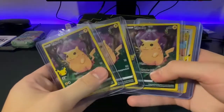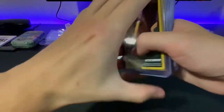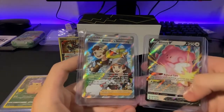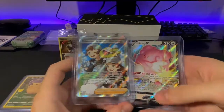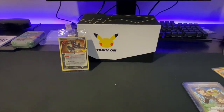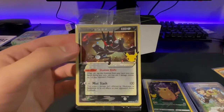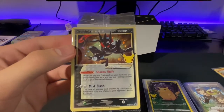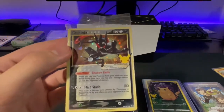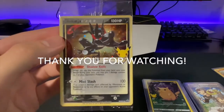Our pulls: we got the Pikachu Full Arts from the base, the Cleffa, the Zacian V, the Reshiram, and the Mew EX. Pretty good, nothing too crazy. For the regular Sword and Shield sets, we got the Pokémon Breeder's Nurturing Full Art and the Blissey V. All in all, I'd say we pulled decent packs — not too lucky, not unlucky either. Pretty run of the mill ETB. But we cannot sleep on this Greninja — this thing is beautiful. Super excited to open one of these, very thrilled to continue opening this set. It just came out. With that said everybody, thank you for watching, and I'll catch you on the next video.